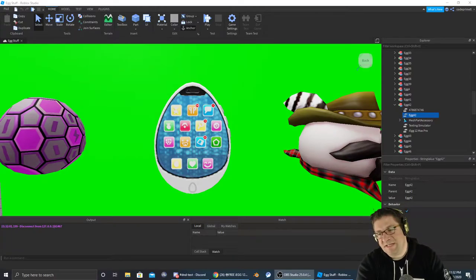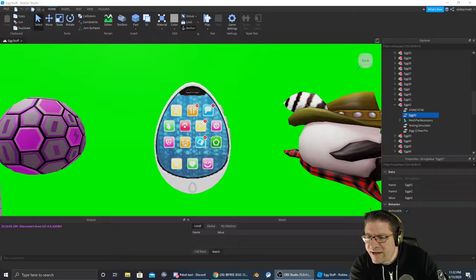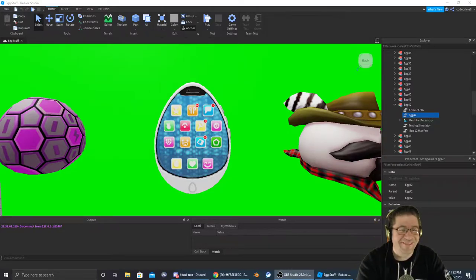Good evening, everyone. My name is Heath Askins, CodePrimate, and welcome back to another Easter Egg Hunt 2020. We are just about through all of them — we are on Egg 42. This is the Texting Simulator. It's the iEgg 12 Max Pro. That's the name of the egg, and it's inside a game called Texting Simulator.